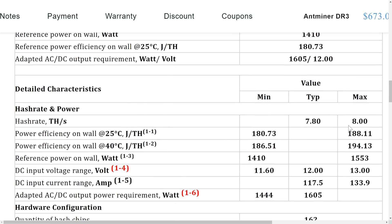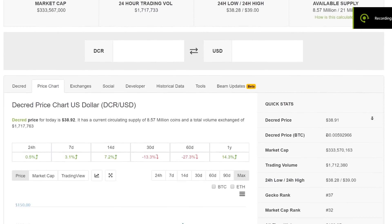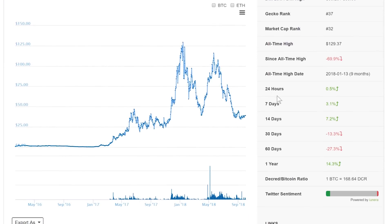Decred is a coin from a long time ago — even Satoshi Nakamoto has said he helped develop it a little bit. I'm not sure if that's true, but it is a coin that's been available for a long time. The current coin price is about $30 something; it went up to $120 when the market was really up in 2017, so you can see the potential growth of the coin.